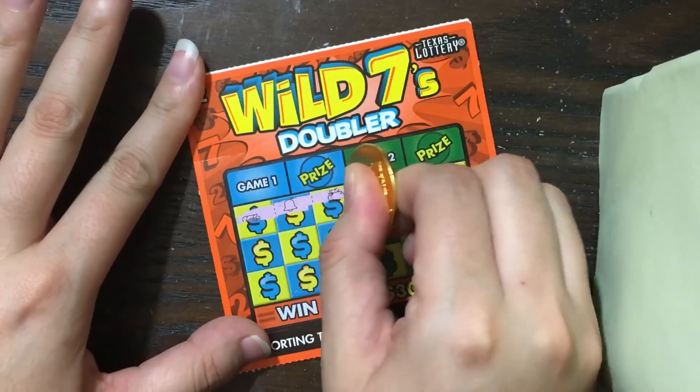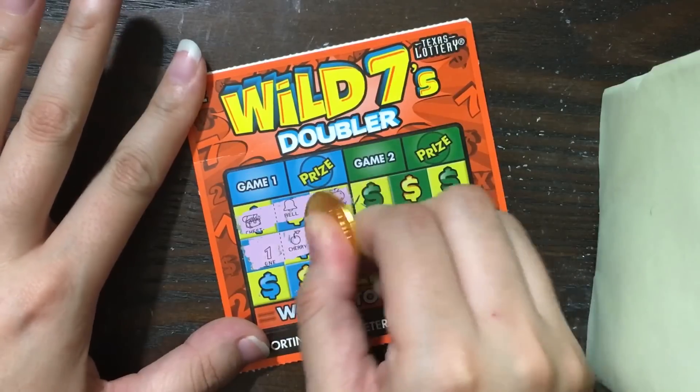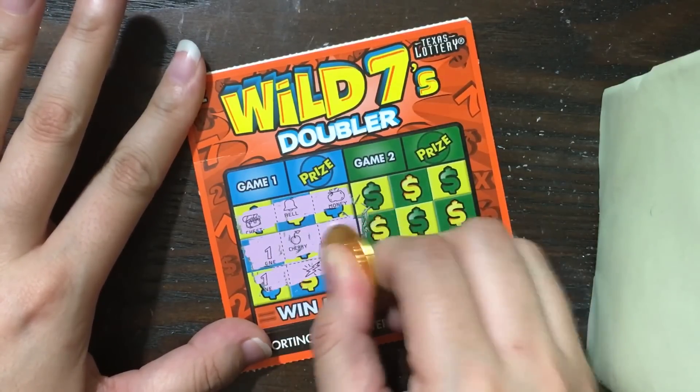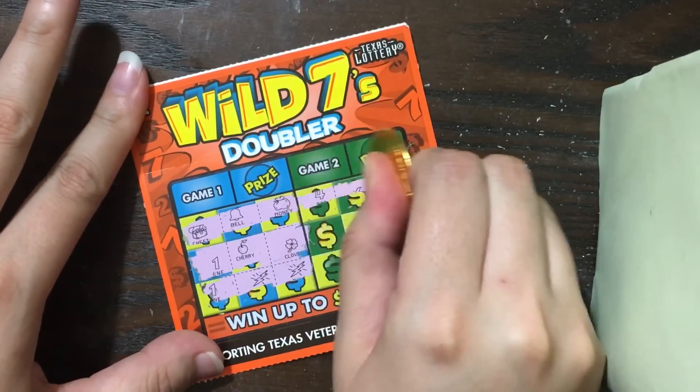I've had a few people show me some beautiful $350 winners on this particular ticket, so I figured let's see if we can find a beauty on one of these as well. I don't see three alike symbols, sevens, or a coin there. Let's try the other side.